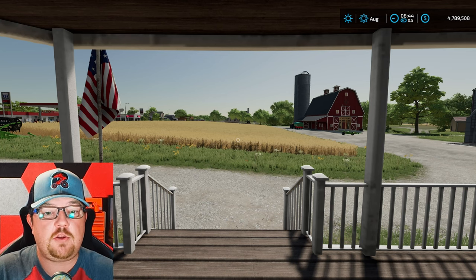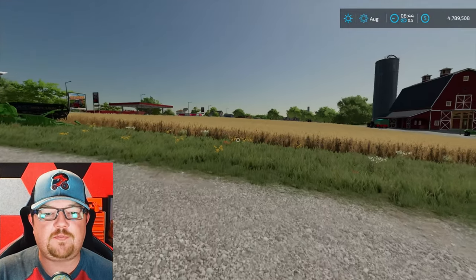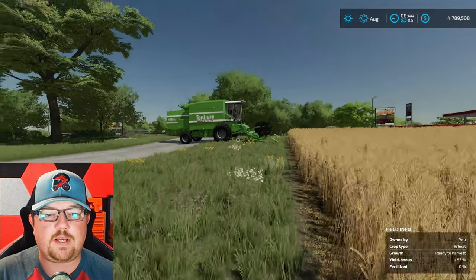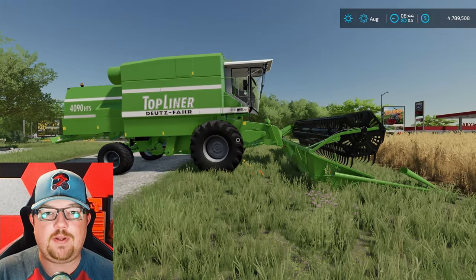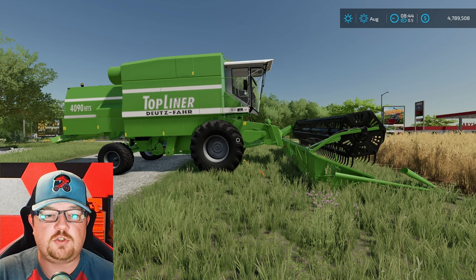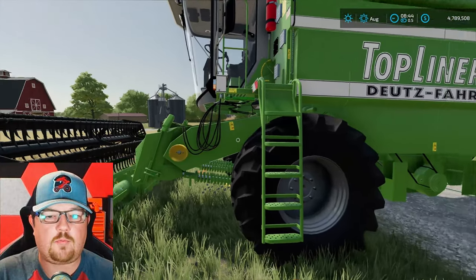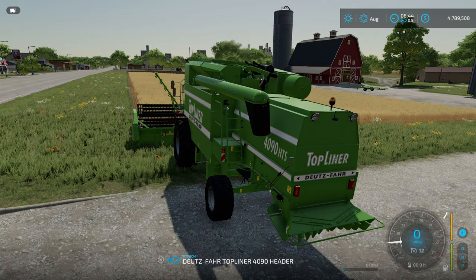The first thing you're going to notice is that you are here on Elm Creek, standing on the porch, with some crop right here that you need to go ahead and harvest. This is wheat. You're going to go over to your harvester right here. This is the one that is base game loaded into the map for you — it doesn't matter which map you start on, most maps are going to have a harvester for you to use. Come around to the side or the front and hit square to get in.